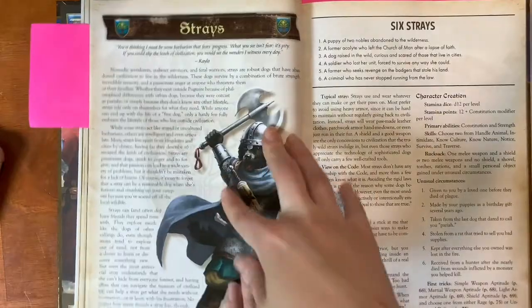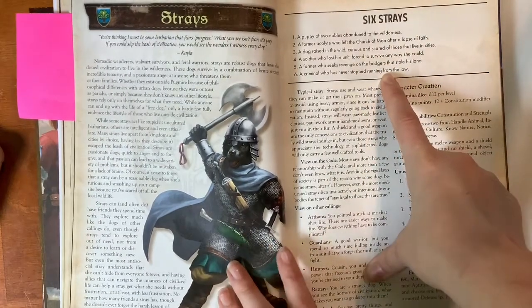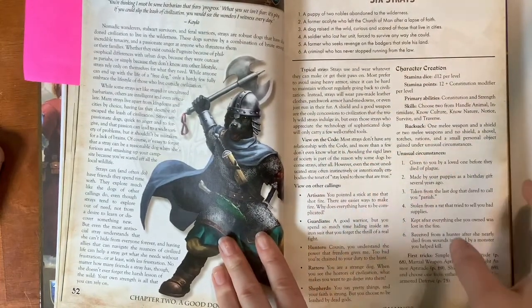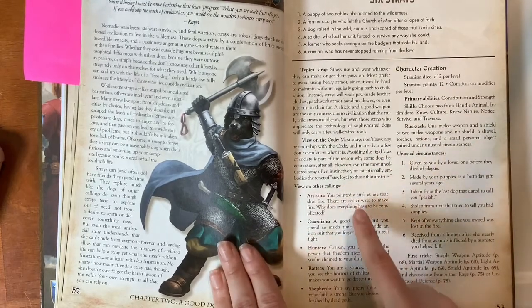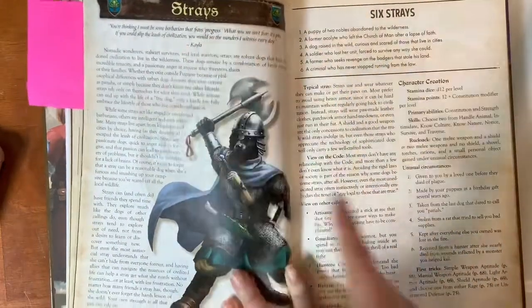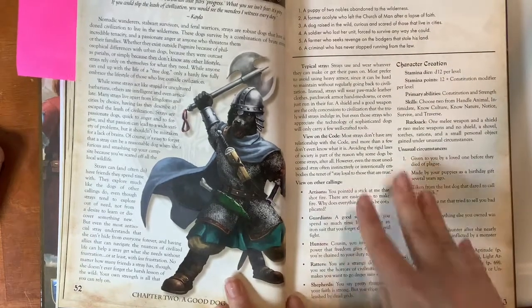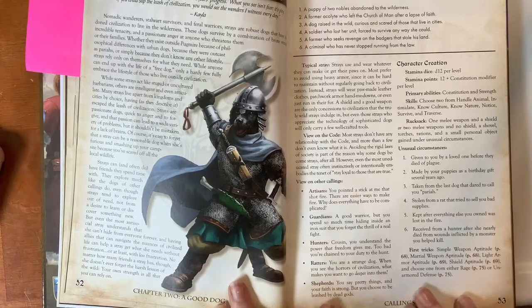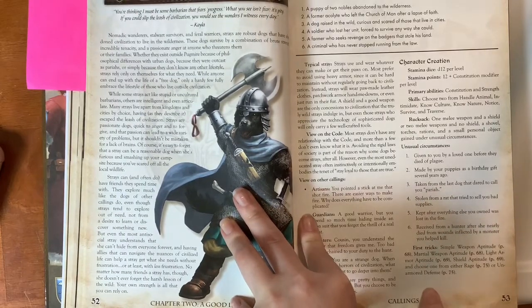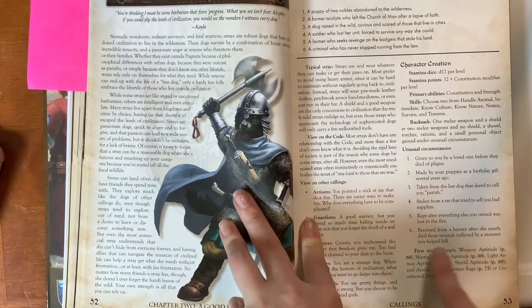On each calling page they give you different information: six types of dogs generally called to that calling, what a typical dog of that calling is like, their view on the Code of Man — which I'll explain in a minute — and their view on other callings. You don't have to stick to any of these feelings; they're just suggestions to give you a starting place. You can roll d6s for anything you're not sure about, and then see the first tricks your character will learn based on that calling.